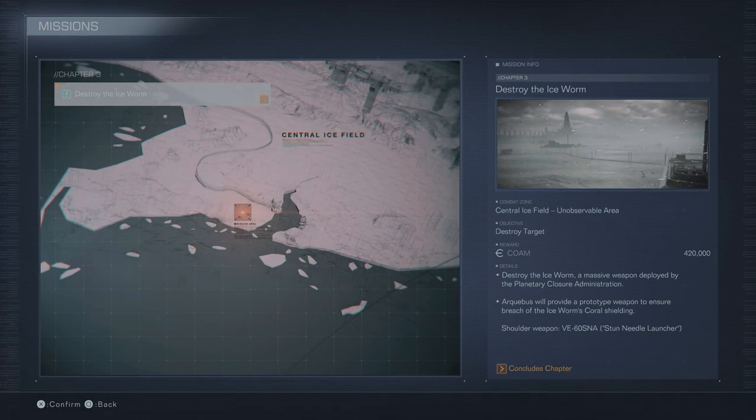Alright, so now we are going to destroy the Ice Worm. Central Ice Field, unobservable area, destroy target, 427 COAM. Destroy the Ice Worm — a massive weapon deployed by the Planetary Closure Administration.